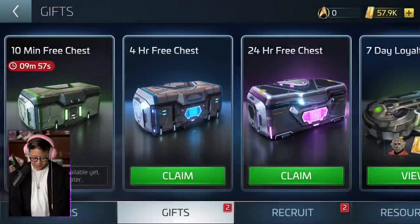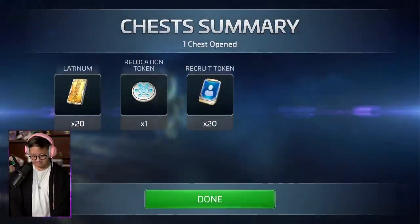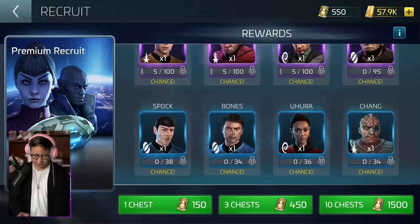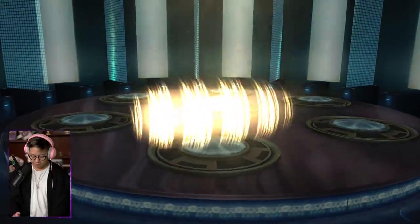Let's open up some of the free chests. Got the four-hour chest. The lithium. Got latinum. So I need 38 to unlock Spock - it would only be right if he mans the ship. So I'm gonna open up three chests. Who am I getting?